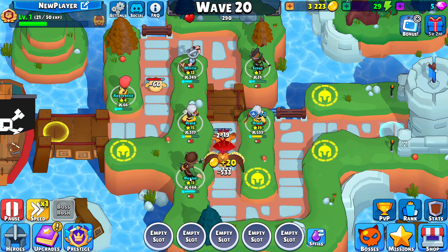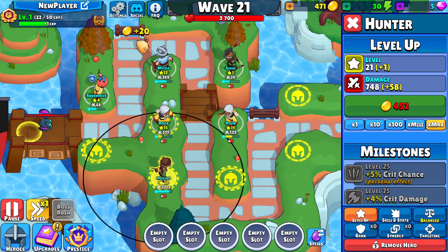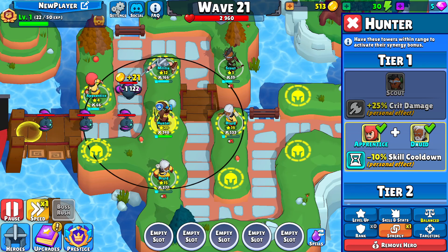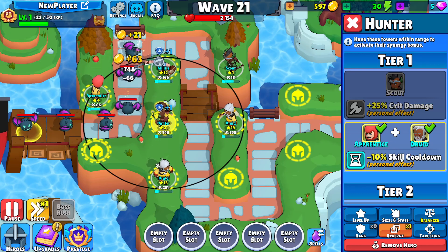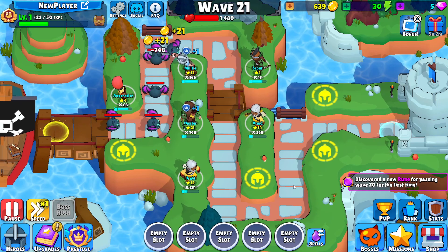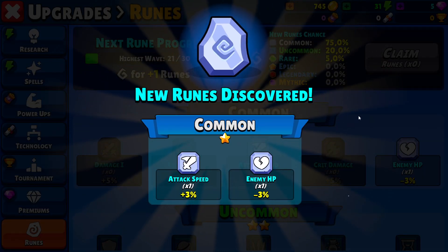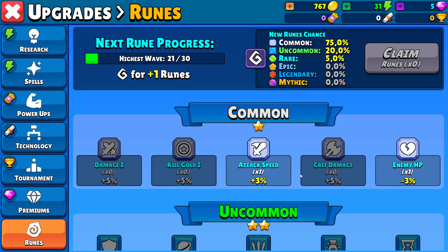I should probably position him better. Now he has synergy — extra 10% skill cooldown reduction, really nice. And we got another rune — attack speed and max HP. Interesting.